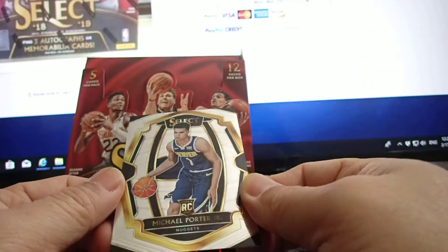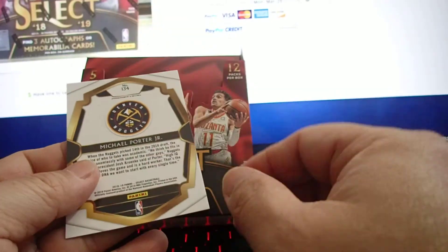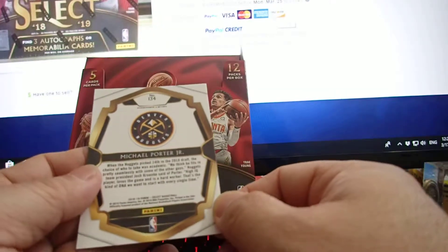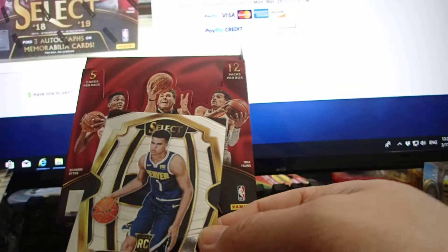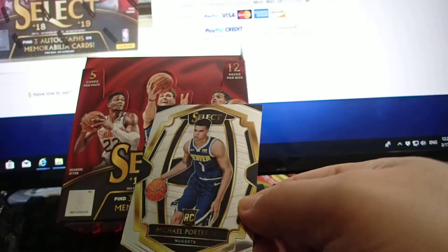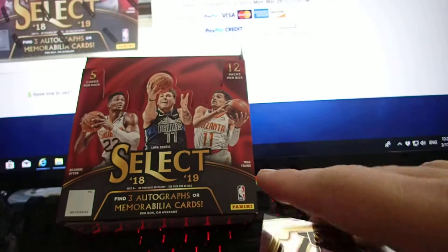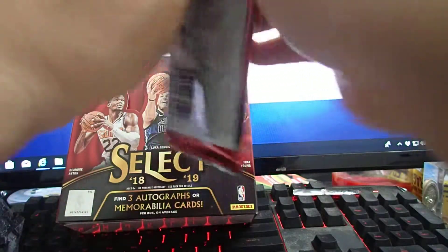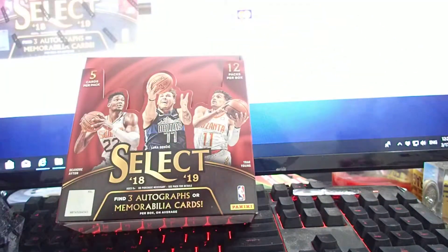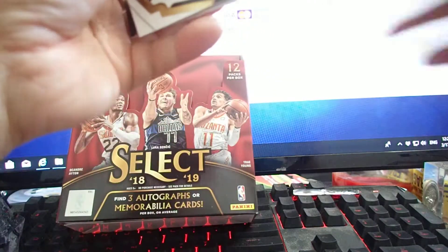And Michael Porter Jr. — I think this is a base, but no it's a premium level, so I think this is a parallel. Yeah, it's an atomic design. Not sure what kind of design exactly, but I'll take this — nice first pack. It's a premium level.